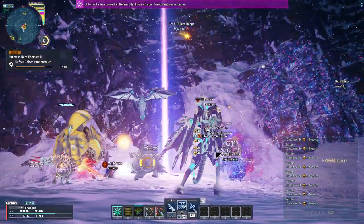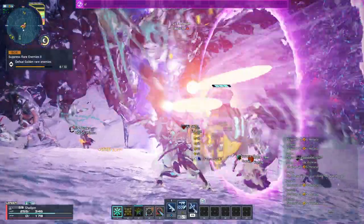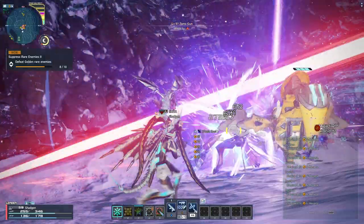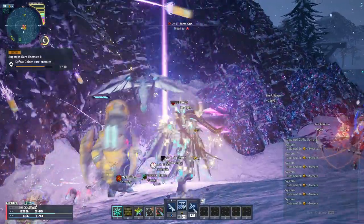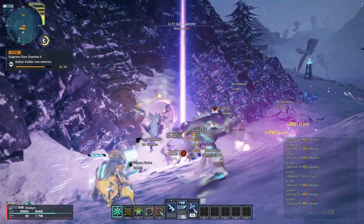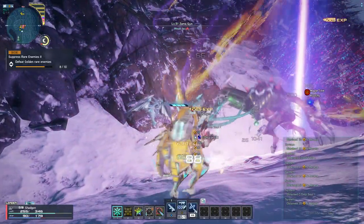When fighting groups or bosses, it's important to always be making use of Blight Rounds, as they make enemies take more damage, whether you hit the marks they make or a fellow player does. They are arguably the most important tool a Ranger has. When fighting a group of enemies, our main tools are Wide Range Blight Rounds and the Photon Art Homing Darts. Fire Wide Range Blight Rounds whenever you have them, as this creates marks on several enemies at once. Then lock on to as many targets as you can with Homing Darts and fire away.